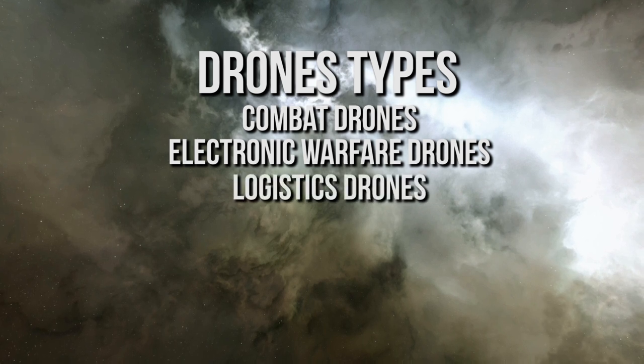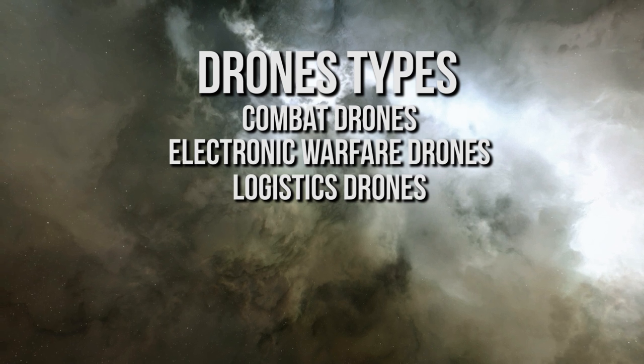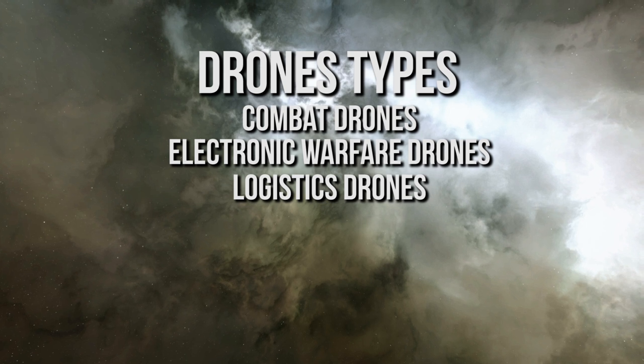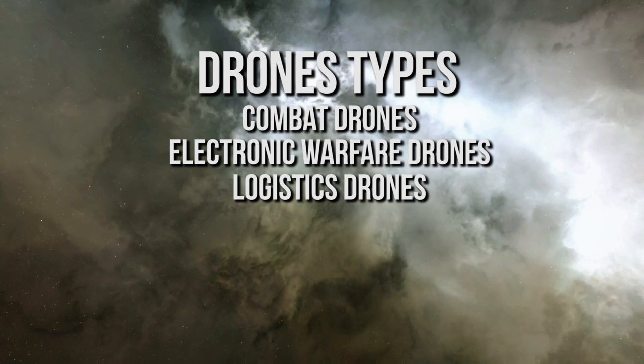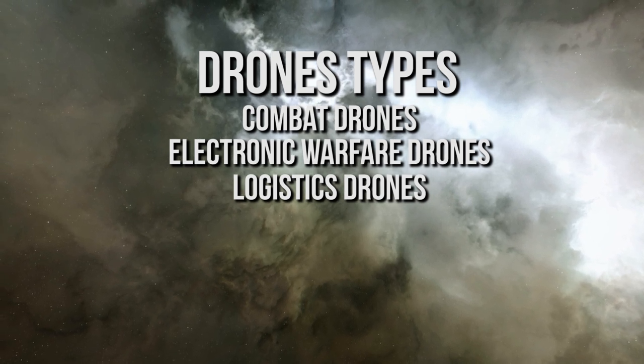The third type of drone are the logistics drones. These are used to assist friendly ships and can be deployed to repair shields, armor, or hull. Not all logistics drones have to be used by logistics ships. Sometimes you can have a combat ship deploy logistics drones to help heal an ally. A ship using logistics drones cannot target themselves, however.